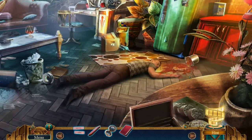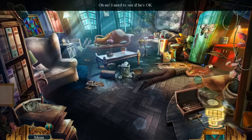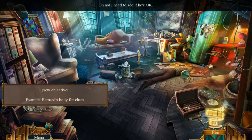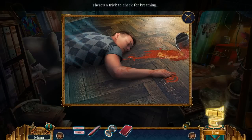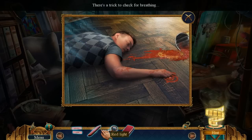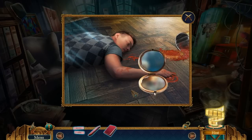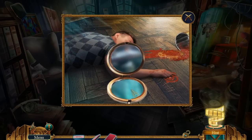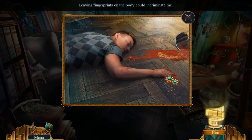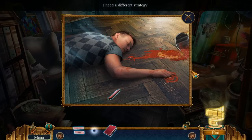Whoa, he dropped a bucket of paint. I need to see if he's okay. I need to check his vitals. There's a trick for checking his vitals — see if he's breathing on a mirror. He's already dead. Leaving fingerprints on the body could incriminate me.